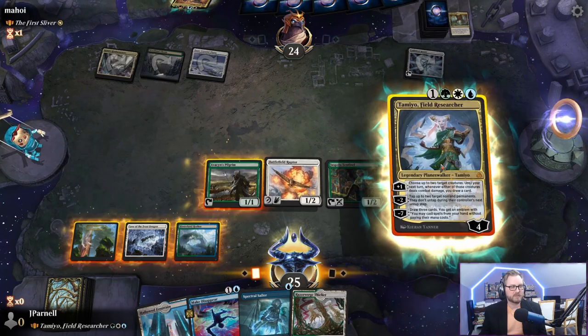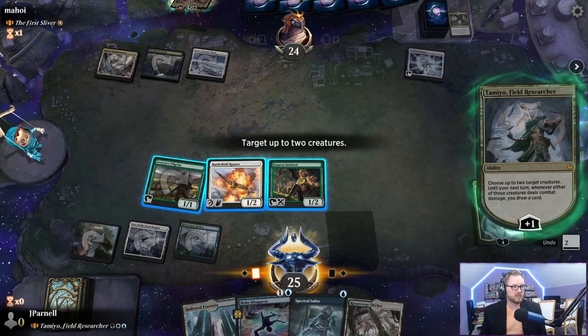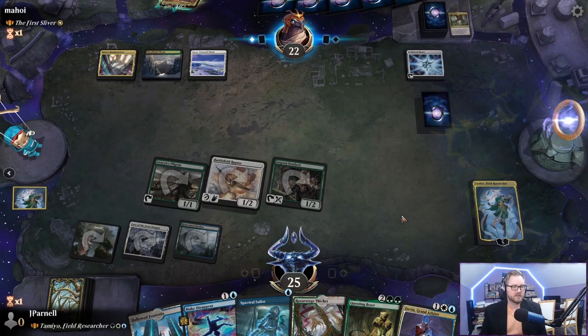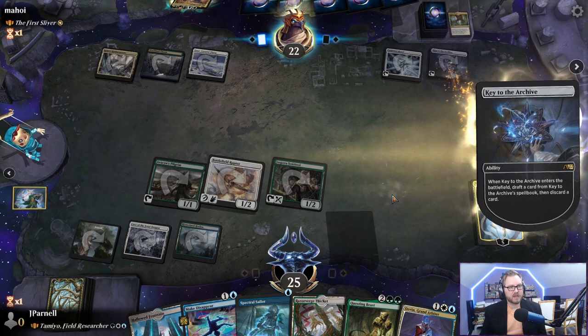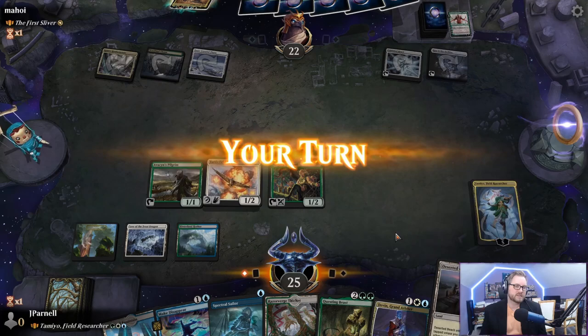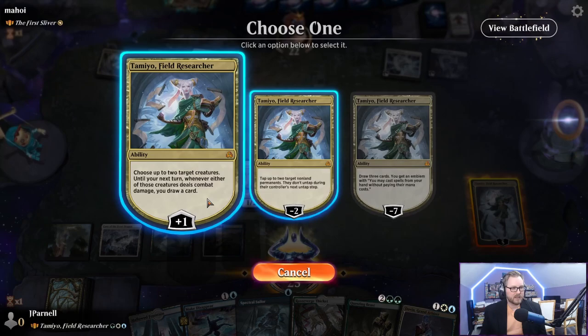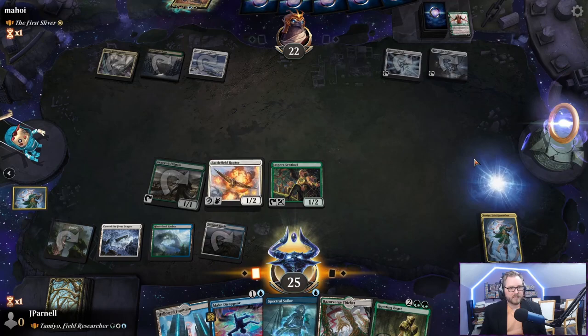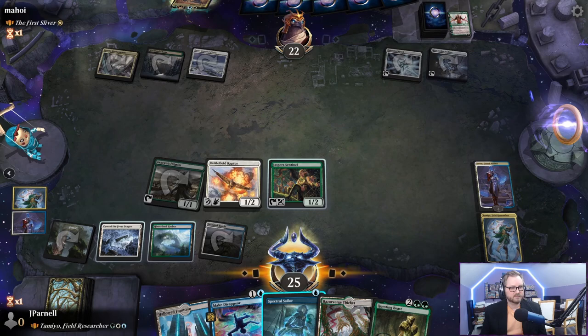We do our best and draw some cards. Questing Beast is nice, and Key to the Archive. We're going to get Time Warp — I always just assume it's Time Warp. Same deal with Tamio's plus-one: choose two creatures. We're going to try to ultimate. We draw a card and get a loyalty counter for each creature that deals combat damage.